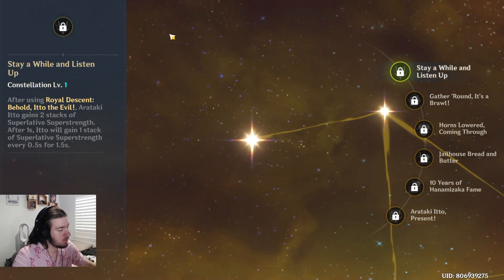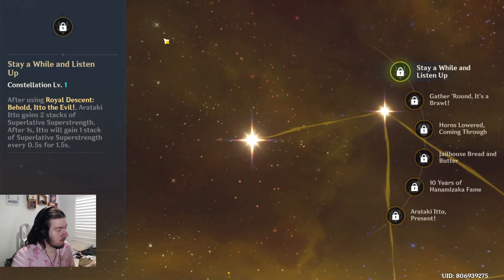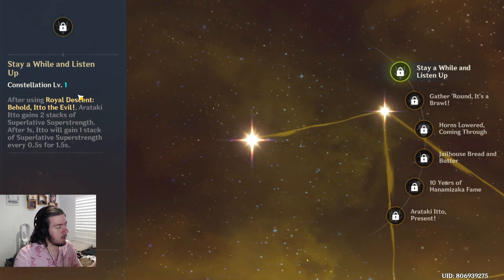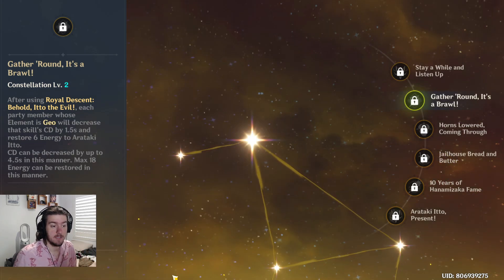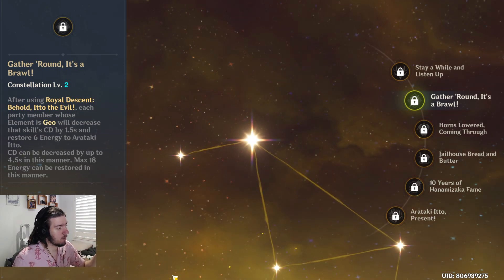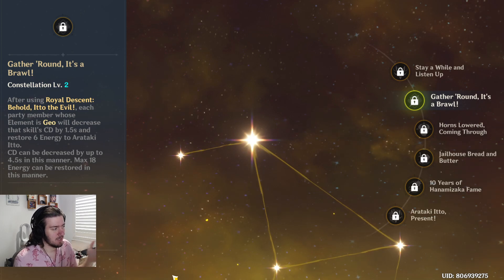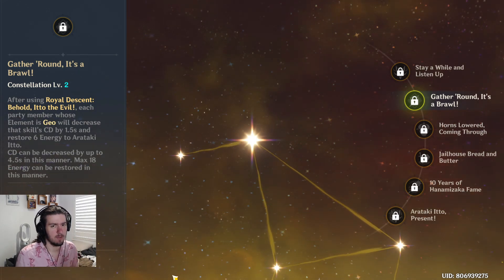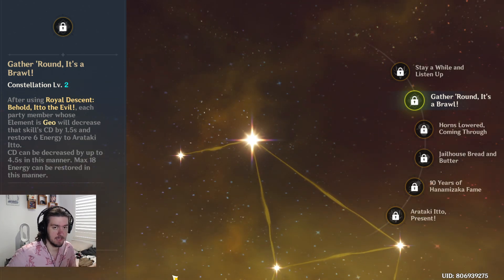For constellations: C1 gives Itto two stacks of Superlative Superstrength immediately after using his elemental burst, then one stack every 0.5 seconds for 1.5 seconds — essentially a constant gain of stacks, similar to Eula's C6 but at C1 and somewhat weaker. C2 reduces his skill cooldown by 1.5 seconds and restores 6 energy per Geo party member after using his burst, up to 4.5 seconds CD reduction and 18 energy total. However, running a full Geo party is more of a meme — the most you'd realistically have is two Geo characters, so this constellation isn't very practical.